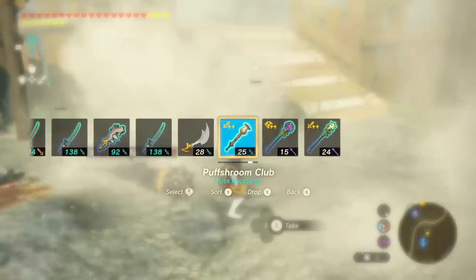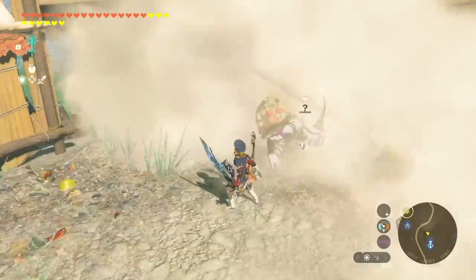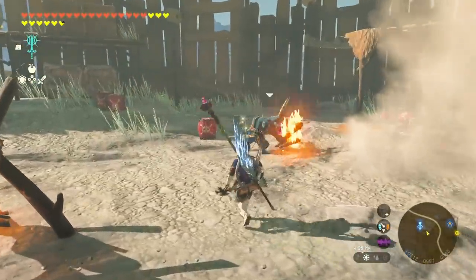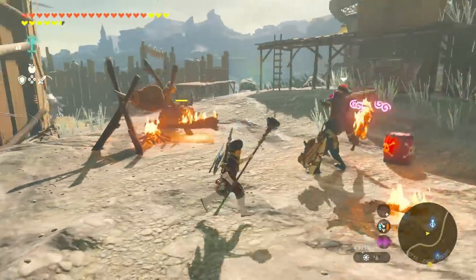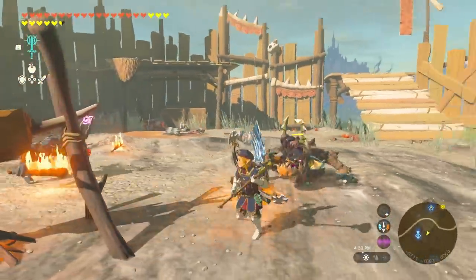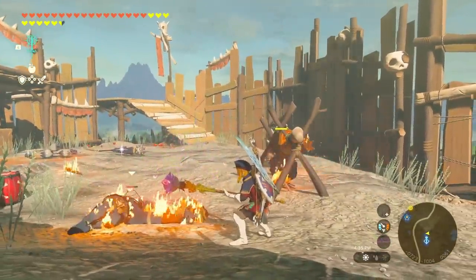Once it runs out, you can just pull out the weapon again, disappear, and really never have to fight anything a normal way ever again. Because of the bonus on this weapon, you don't have to continuously refuse them, although you do have to wait for them to refresh. You'll notice the bloom isn't lit up after you use it — you have to wait for it to light up before you can use the effect again.